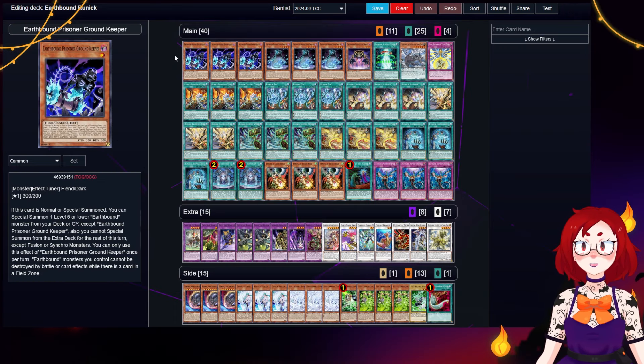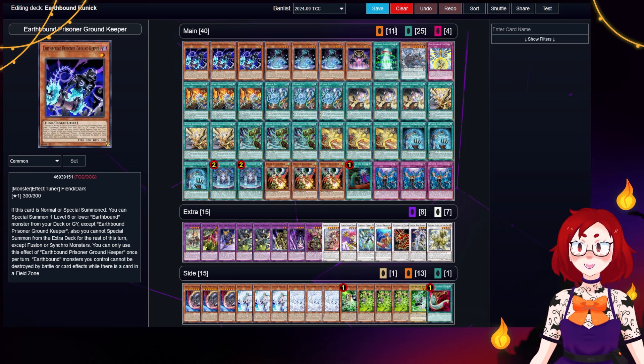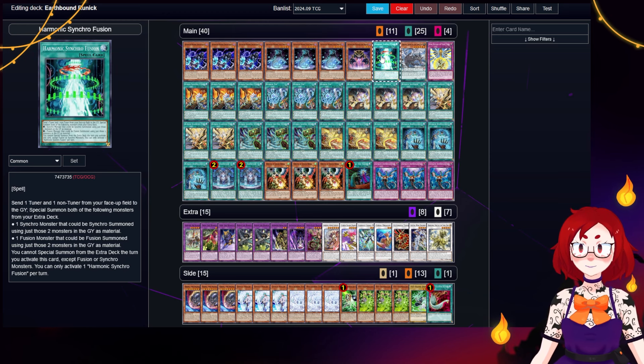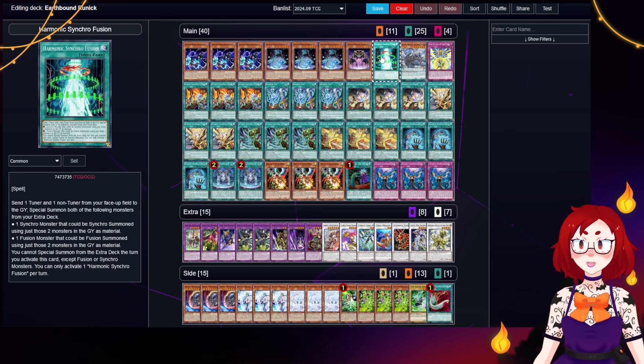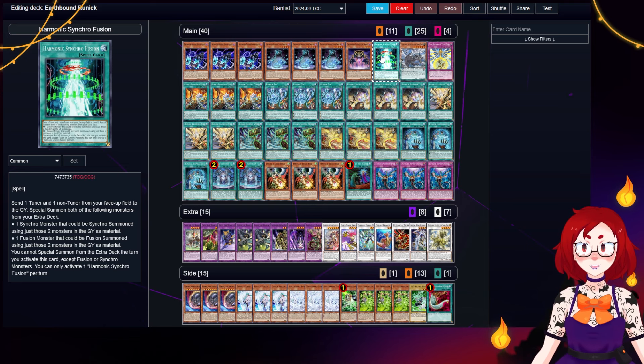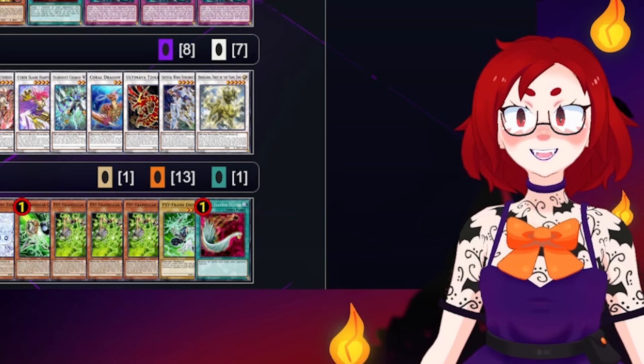Here's the deck. Earthbound Prisoners are a spin-off of the Earthbound Immortal archetype, played by a weird spin-off of the Darksigners that shows up in Arc-V. The cards only just released a little while ago, introducing their decently powerful monsters and their very cool card, Harmonic Synchrofusion, which allows them to Synchro Summon and Fusion Summon at the same time. They get to search that, which is incredibly cool. Unfortunately, it's missing most of the rest of a game plan, so we need to supplement all that. Runic is one of the best supplemental engines in the entire game. You can see where I'm going here.